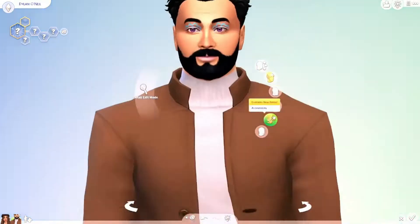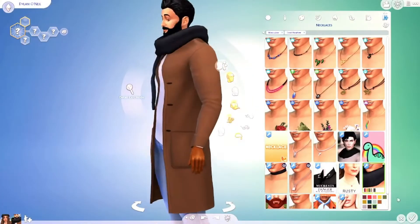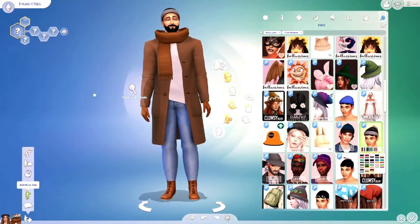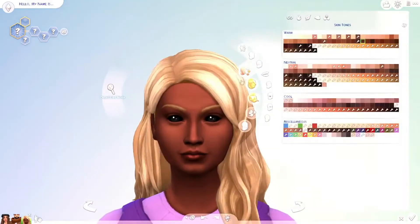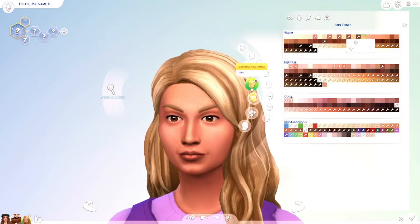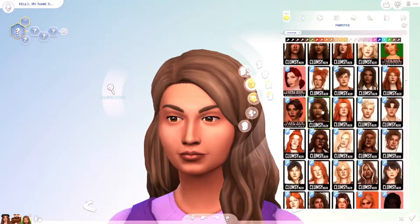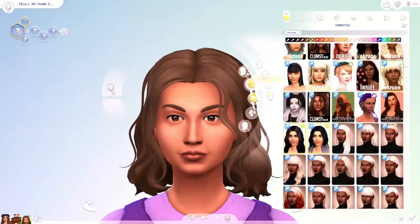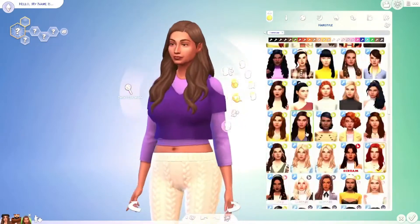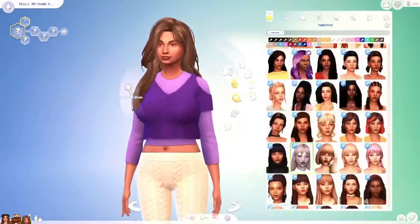Autumn would probably be like five foot ten, five foot eleven, and her mom would probably be more around the five foot three range. I kind of thought, let's make it a bit different with heights and stuff, and give them each laid-back styles. I kind of thought it'll probably be for the best if this family's a little bit more unique in the sim world.